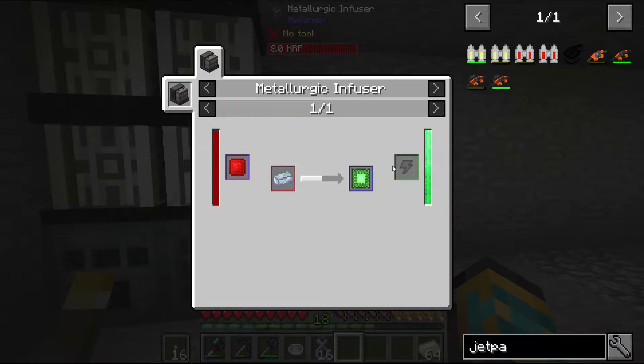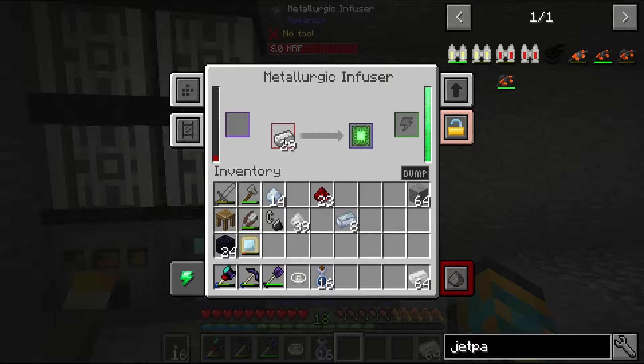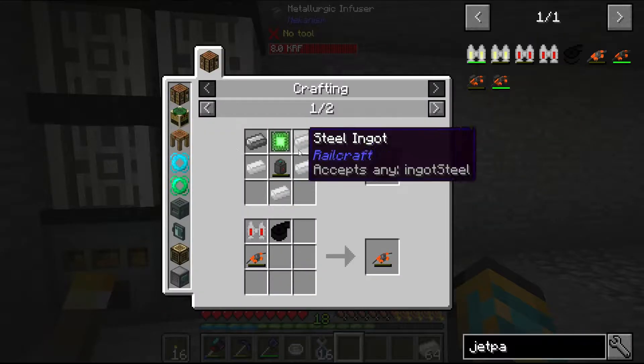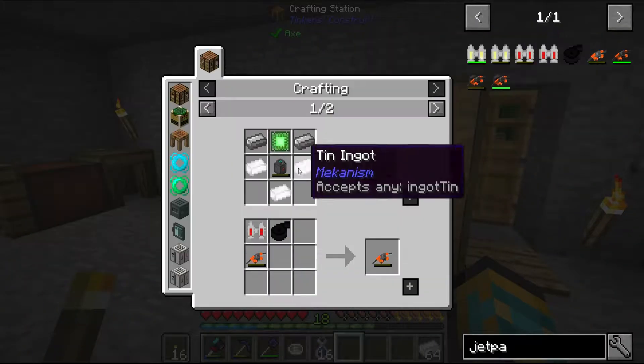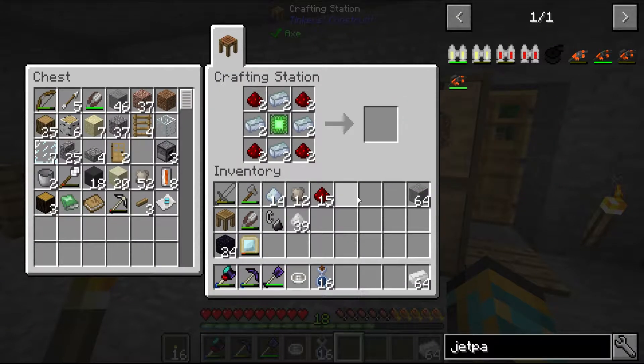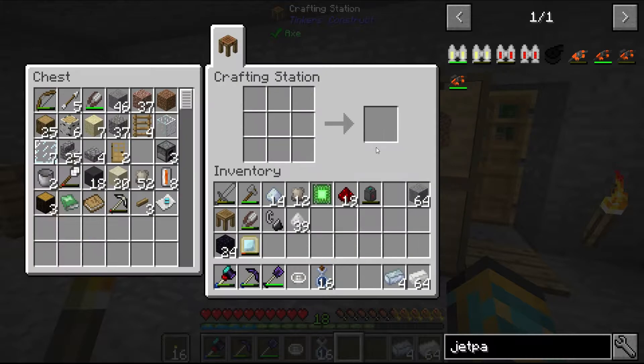Let's make some basic circuits. Kind of want to see the recipes. We just need one - the rest will be iron. Enriched alloys, I think. If I remember we need nine, if not we have some spare ones. Let's make a tank. One is just enough.